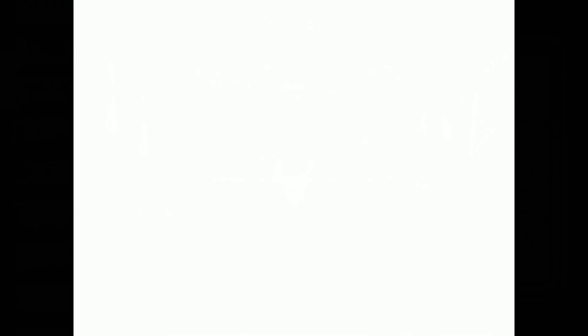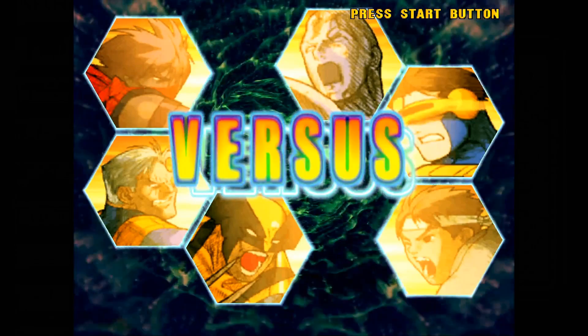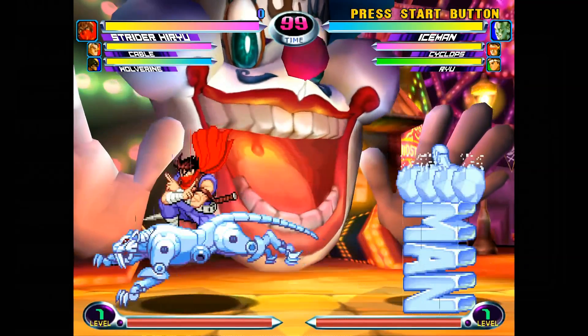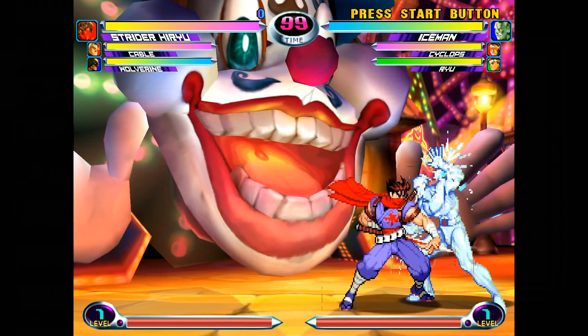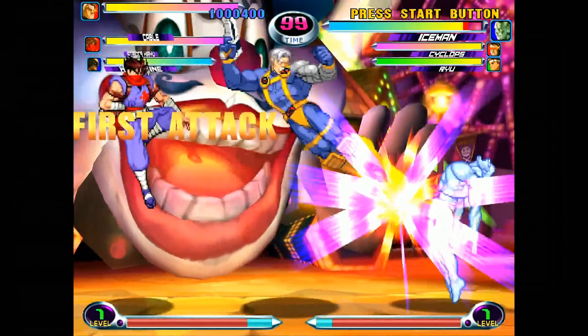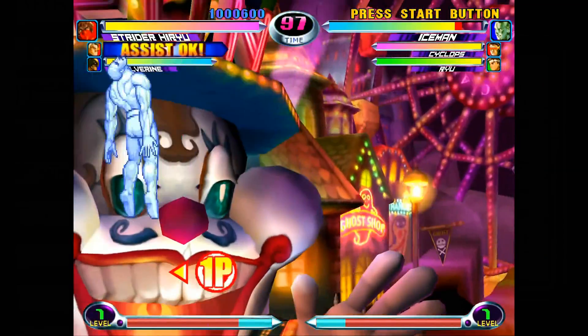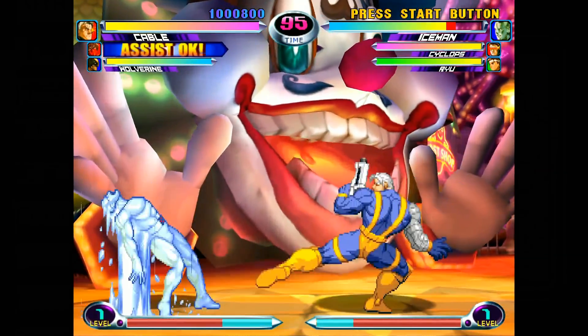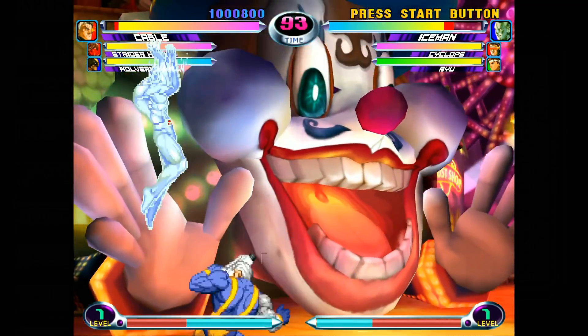I'm going to show you some Nintendo 64. First off is Killer Instinct, which definitely lags on the Raspberry Pi 3, and then we'll play Goldeneye, both with sound so you can hear the music as well. Then we're going to go into PSP. You should see on screen whether I'm on 2X, 3X, or 4X, and you can see the performance on those. I'm very pleased with the PSP, and that makes sense because it's going to use the graphics card a little bit.